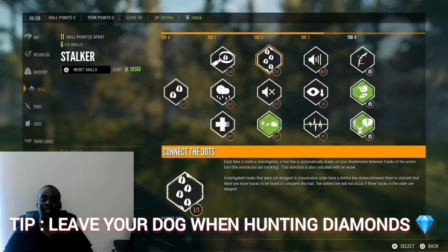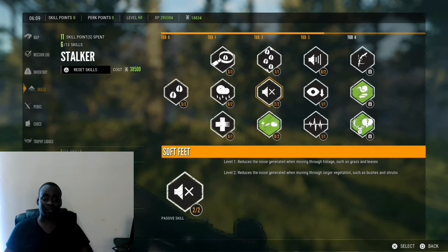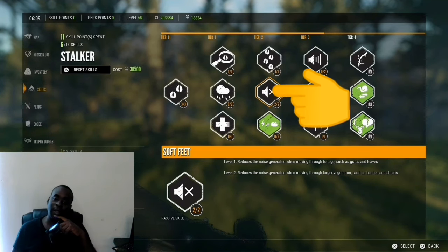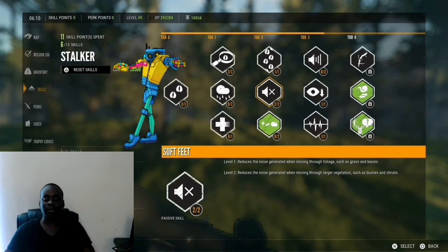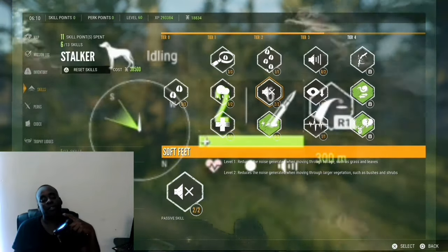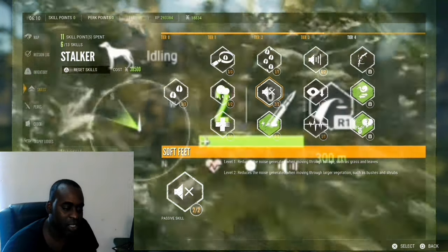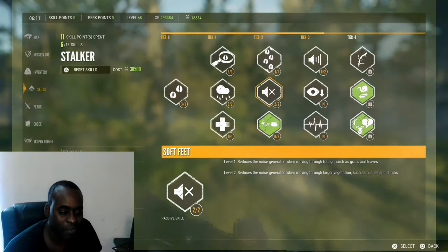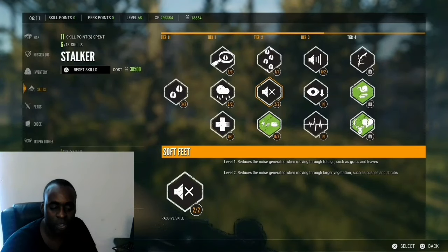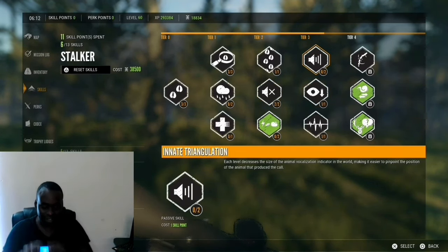Sometimes while hunting diamonds you want to leave your dog because your dog might spook the animal. Now this is the most important one: Soft Feet. You want to have two points on Soft Feet. Level one reduces the noise generated when moving through foliage such as grass and leaves. Level two reduces the noise generated when moving through large vegetation such as bushes and shrubs. You really need both points on this because this is the skill that will help you sneak up on animals.